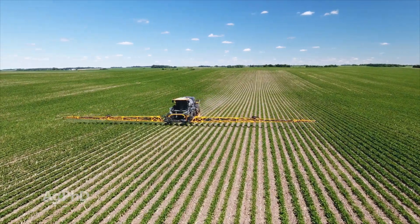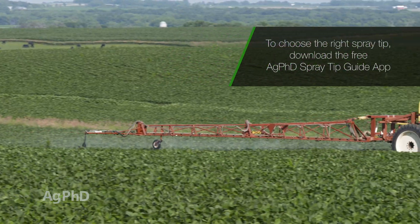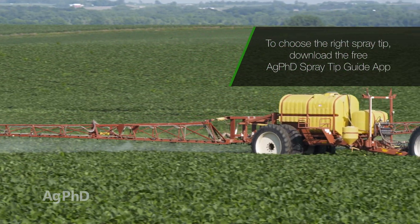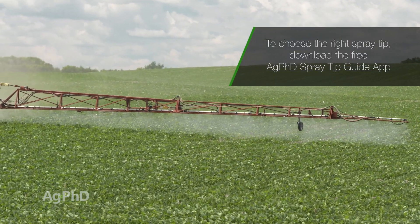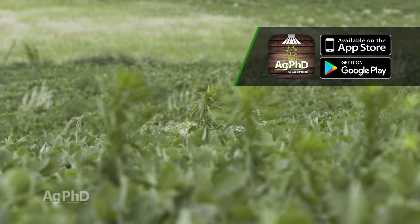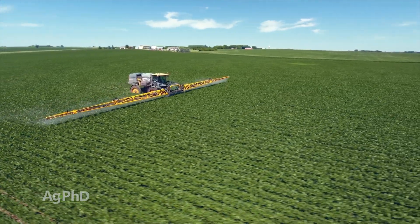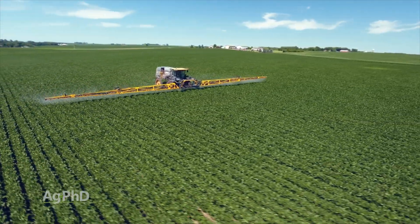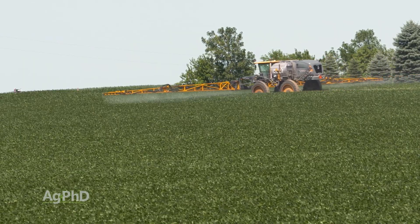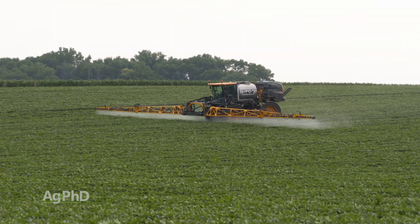Earlier I mentioned spray Liberty first, then spray the Enlist One and glyphosate later. Part of the reason is spray coverage. People haven't been used to spraying Liberty — they go out and spray it when everything is big and they can't get good coverage on the weed, and they go, well that Liberty doesn't work. No, Liberty's fantastic, there are no resistant weeds, it's great — but you have to have good spray coverage. You're not going to get good spray coverage when the beans are chest high and you're trying to blow that Liberty down underneath to kill a one-inch tall weed. So spray your Liberty early when you can get good coverage, then come back with your Enlist One and glyphosate later.